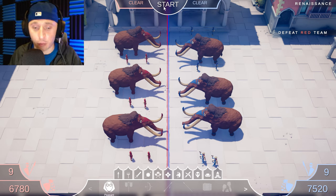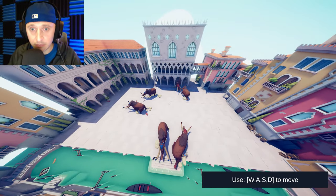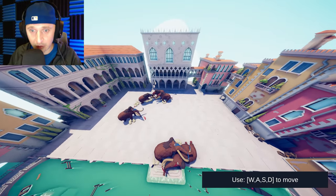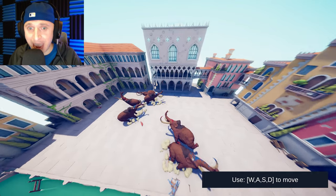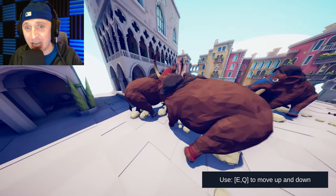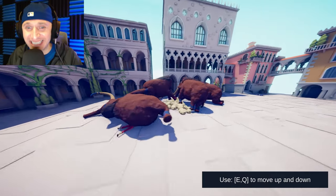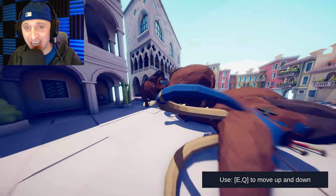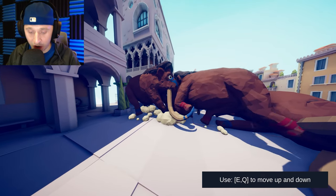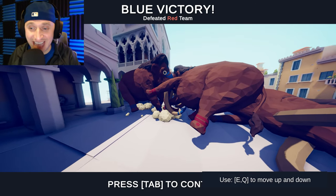Let's give it a go! We've got a couple of mammoths just rolling around on the ground — the mammoths are going absolutely nutty! Check this out, look at these two mammoths going nose to nose, tusk to tusk, totally going at it! Blue victory! I mean, how cool was that?